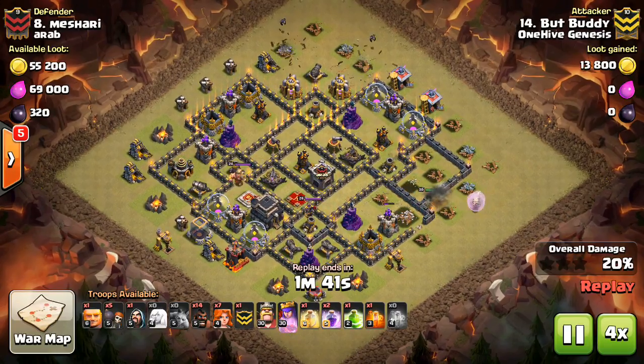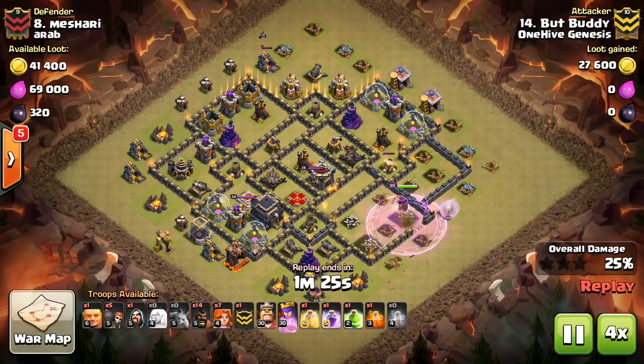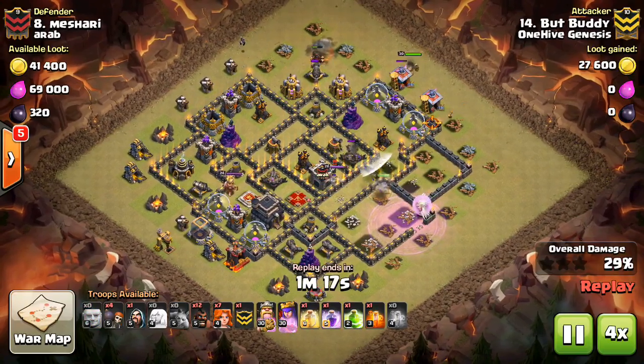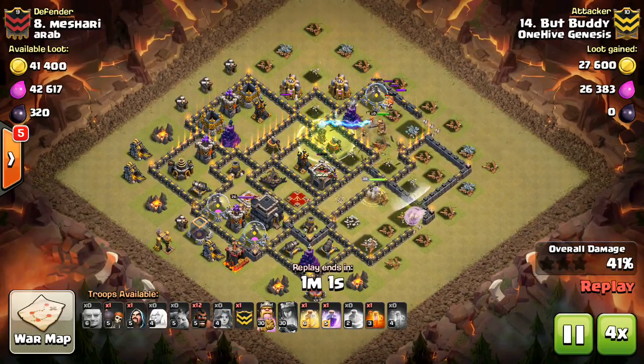When this happens, you typically want to save one or two Balloons or one or two Hogs if you don't need all of them to take out the base. The reason for this is you don't want to run out of time, and you want to save a few of them for cleanup so you can make sure they're really spread out.